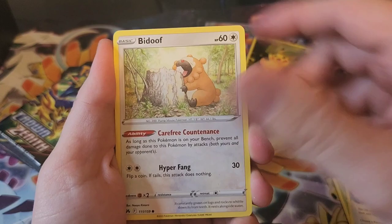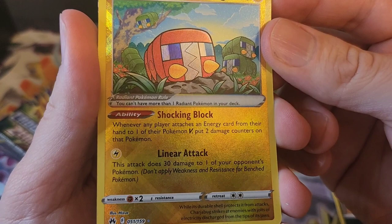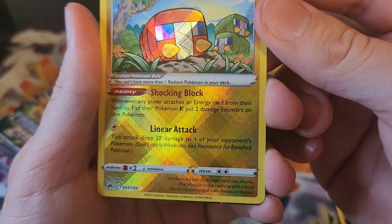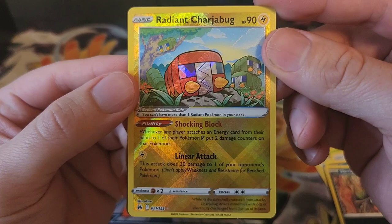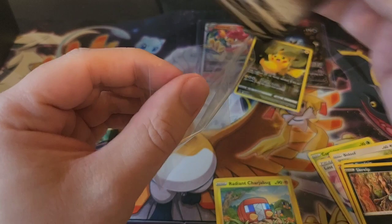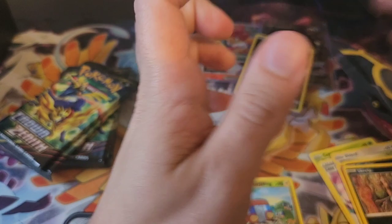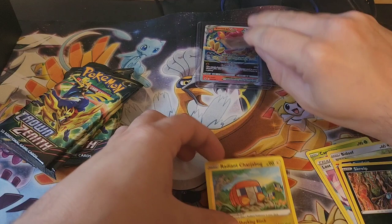A Scyther, a Radiant Charjabug — I like radiant cards. He's got the Shocking Block ability: whenever any player attaches an energy card from their hand to one of their Pokemon V, you put two damage counters on that Pokemon. This guy actually hasn't really seen any play. And a Regigigas V — very cool, though he hasn't seen much play either. We'll still get him sleeved up, and I'll penny sleeve the Charjabug too.